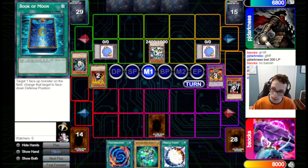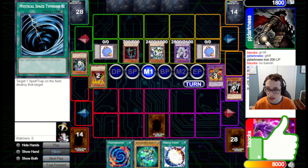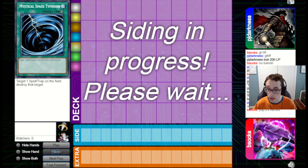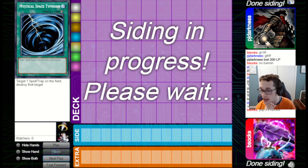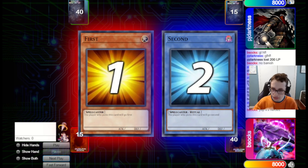They go for Last Will, pop the Warrior Lady with Zaborg, and then go for a Cyber Stein play. They haven't been able to test the back row against Mirror Force or Sakuretsu or anything like that, because they haven't been attacking at all. But they just choose to go for the Cyber Stein play — I guess they figure they've got two GOAT tokens up, so even if it is Mirror Force or Saku they've got ways to recover. And yeah, unfortunately that will be the end of the game. Even if I'd played differently with Exiled Force, I'm not sure it would have made a difference, because they still would have had a Light and Dark in Grave.